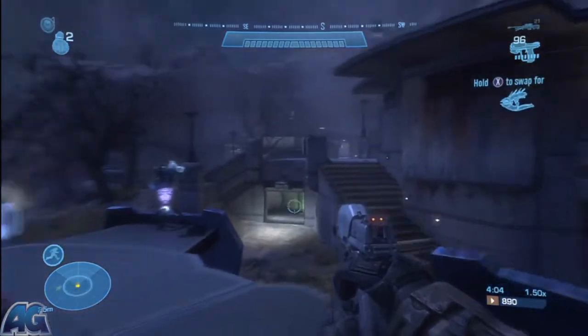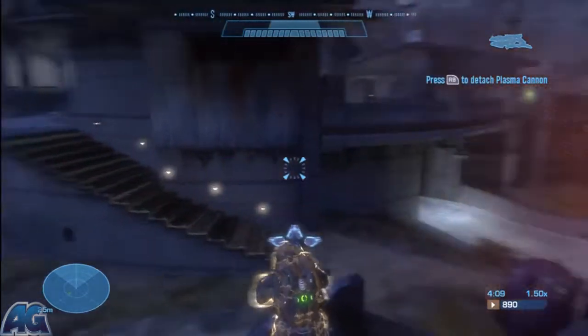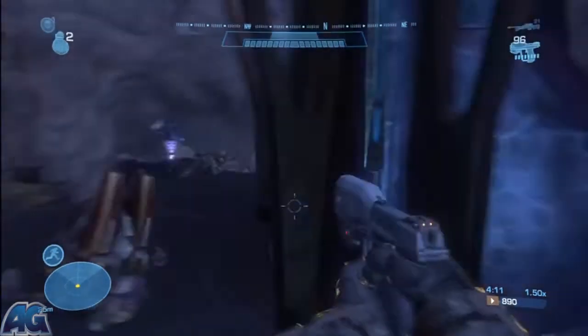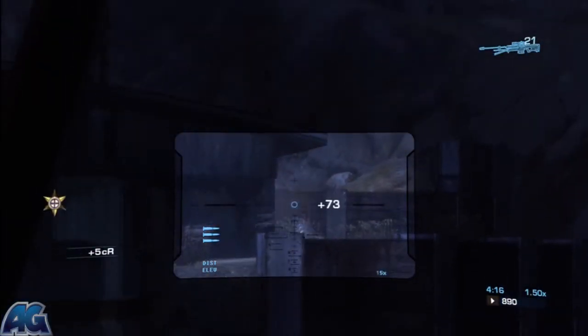As soon as you clear enough to get over here, just hop up this lift. That room I was just looking at right there - grunts love to come out of that room. Super jackal.